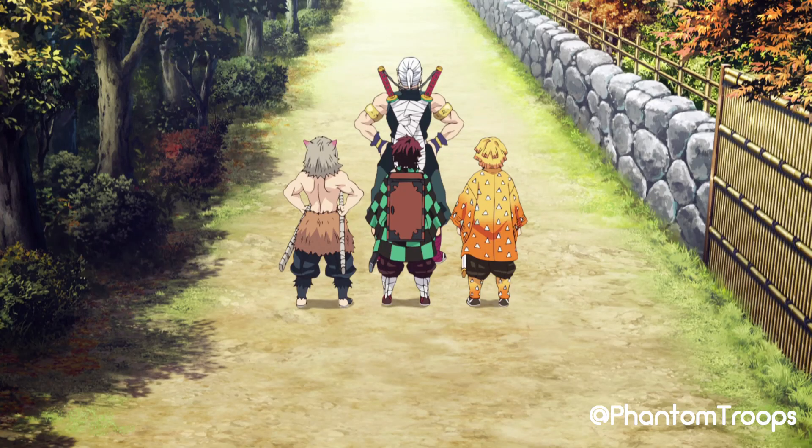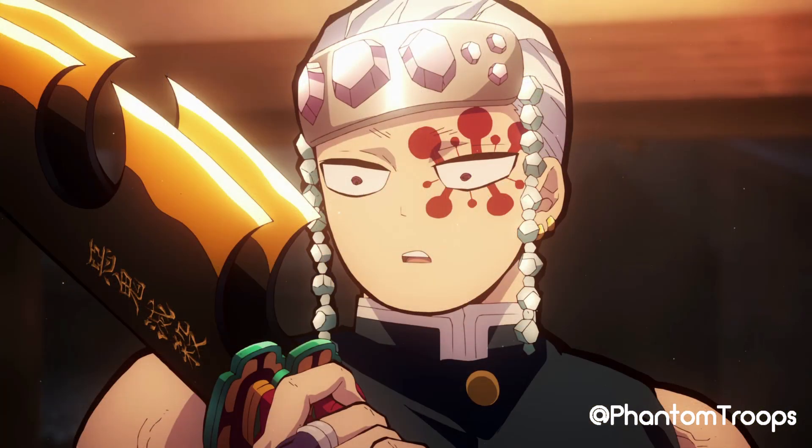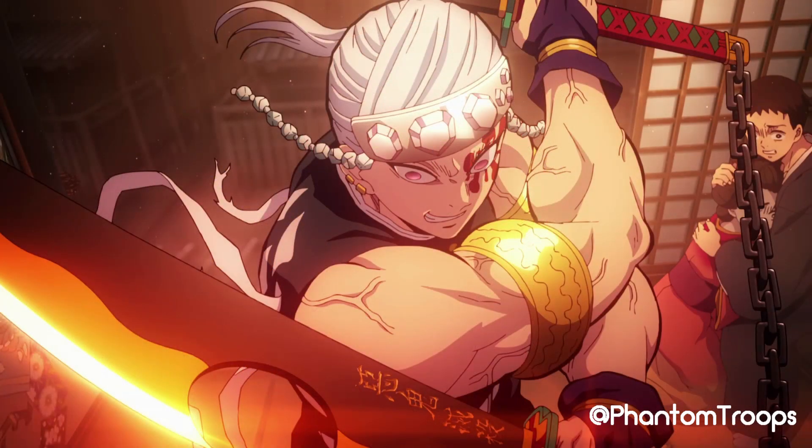Tenjin Yuzui, the man with the flamboyant style, rocks an equally flamboyant set of weapons. He's got not one but two gigantic Nickeran cleavers that scream 'look at me.' These bad boys are all amber in color, giving them a unique and eye-catching vibe. The blades have a notch in the cutting edge and are held together at the hilt by a metal chain. It's like nunchucks on steroids.